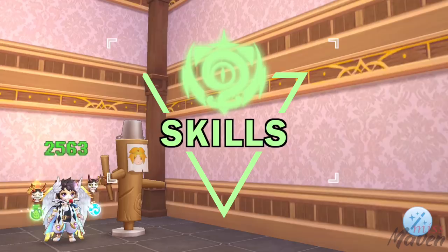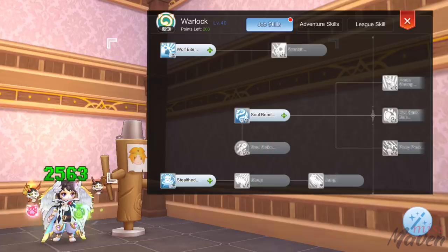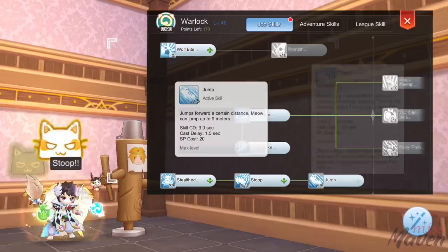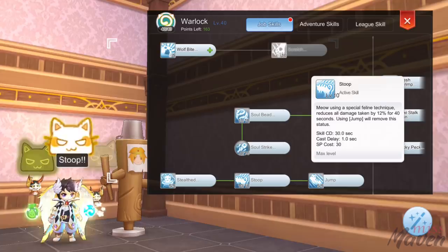First, let's discuss the recommended skills to get. For the Doram Warlock skills, it would still be the same with the farming build. We have level 10 soul bead for more HP, level 10 soul strike for a slight increase in damage, level 3 stealth and level 5 stoop to unlock level 5 jump form ability. For the remaining points, just max out stoop to level 10 and stealth to level 5.